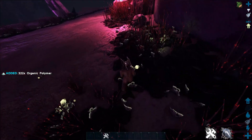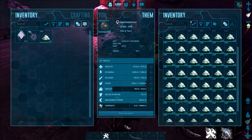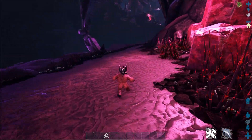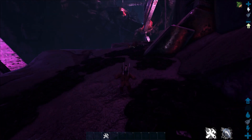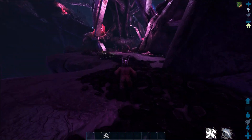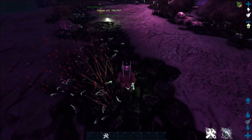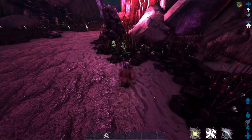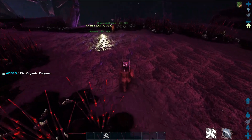That's a lot of organic polymer that I did not have ahead of time. So it's a great way to get yourself some organic polymer. Just bring a transmitter down here and you can end up with thousands on thousands of organic polymer. Really quite easy — it spawns back so fast it's almost funny. You can do literally just loops down here and end up with an excessive amount of polymer.